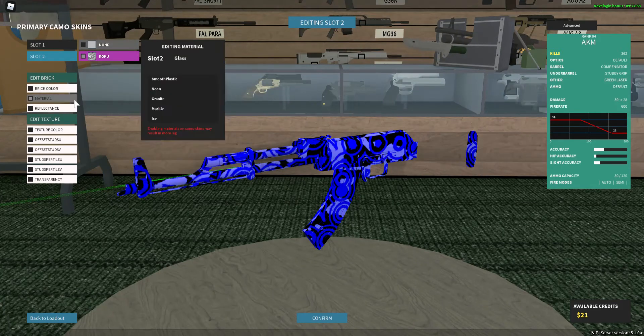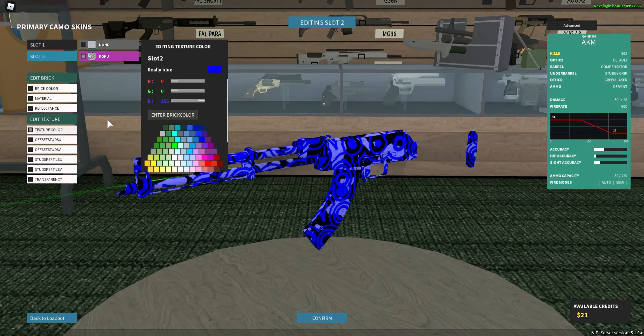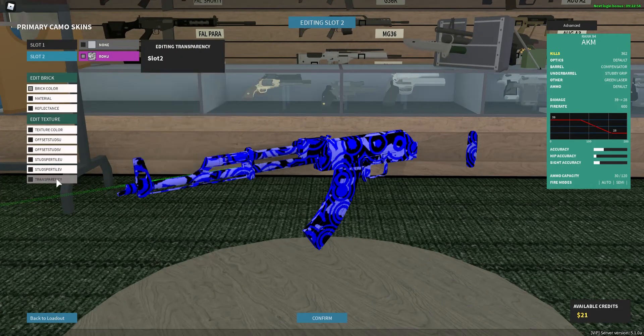Reflectance: 0.4. Material: glass. Color: really blue and really blue. Transparency: 0.0, but I think you could probably mess around with that if you wanted to.